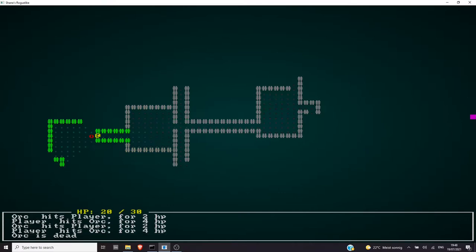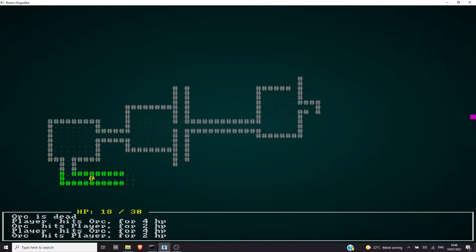We can also attack and be killed by the AI. Now when we get killed, nothing happens just yet. But we are able to attack them and they have health points, and we have power and our attack and everything.